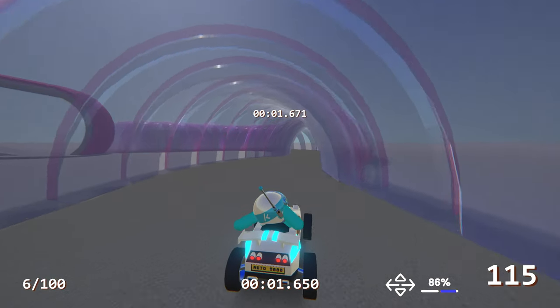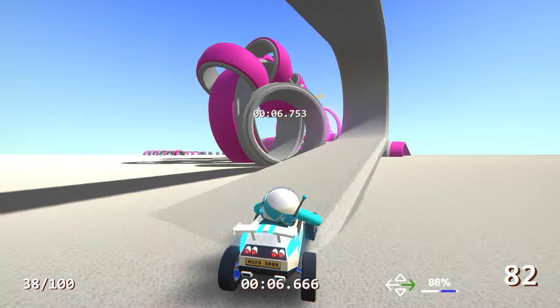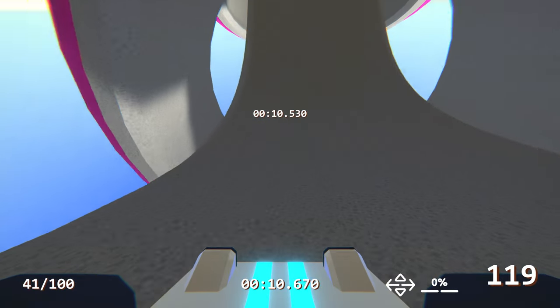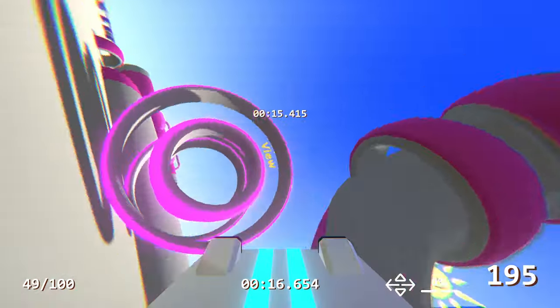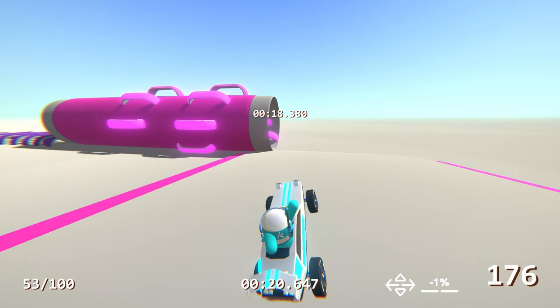It's going to be hilarious seeing all of the split times once people actually set a time and start getting green and yellow times. But here we go — into the jump, first person view, through the first loop and out of it. Excellent. Through the second one — now hopefully I make it here. Oh my gosh, I might actually make it here first try!